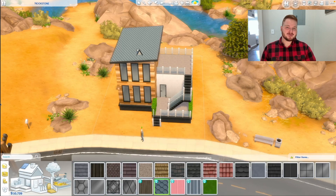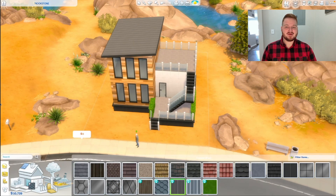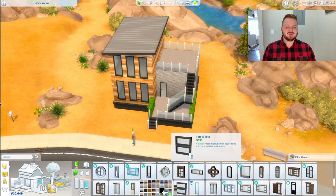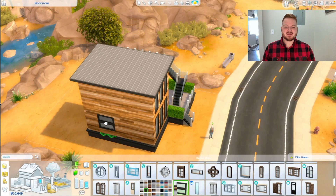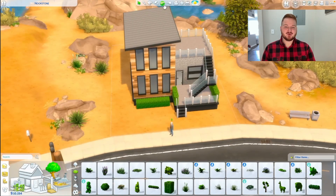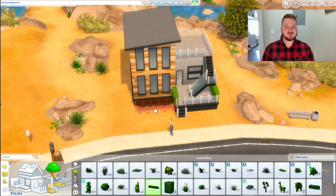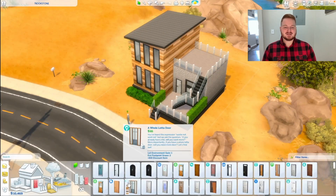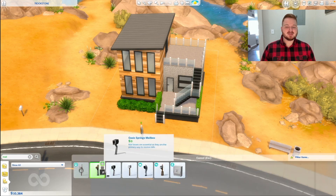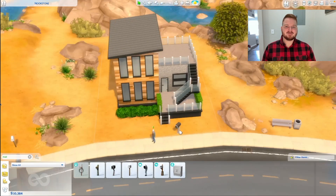I had to step out of my comfort zone a little bit for this build, because I'm not too used to building modern. This one was pretty simple — it wasn't too detailed, it was just basically two boxes. But I did like how it turned out. I love putting the green hedges like that to use for fencing. It creates some color, but it also gives it some uniqueness so that it's not all that same siding.